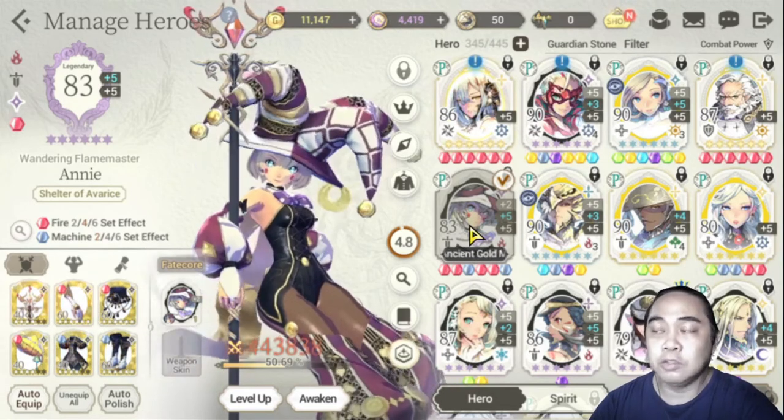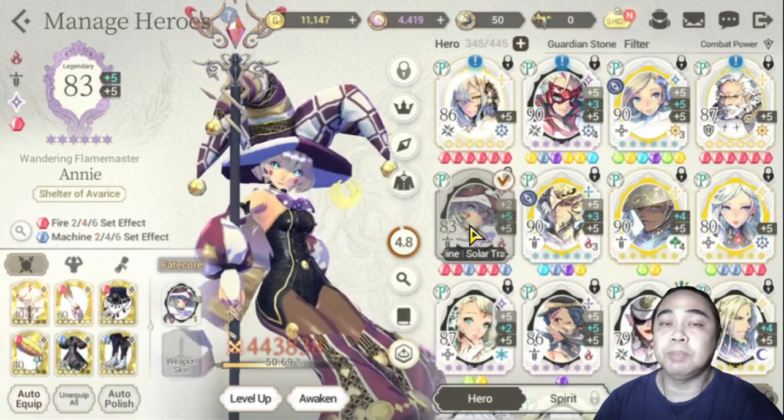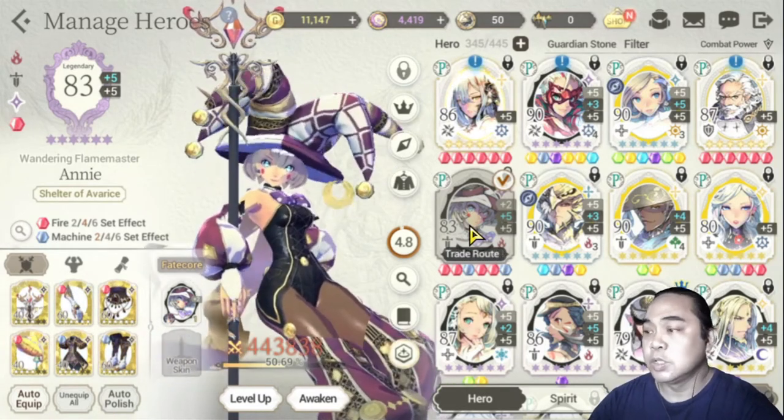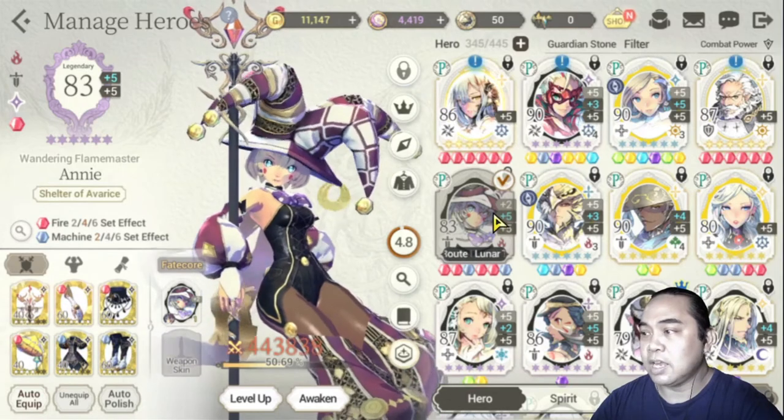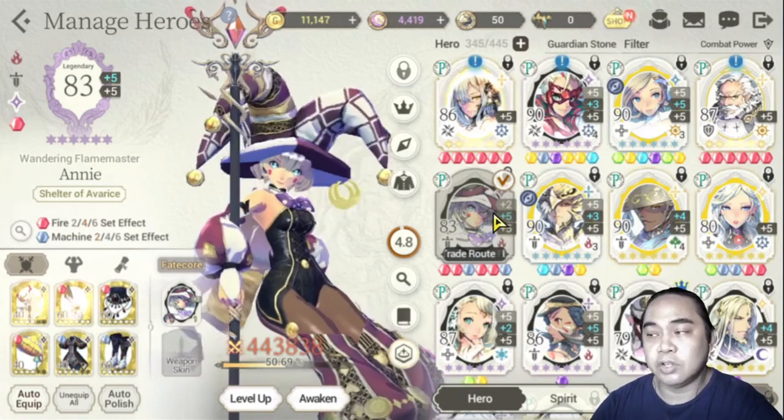I needed Annie to replace Zeon, who I had in my PvP team before. Now Annie is in that spot. I equipped her with fated gear, though I haven't changed the colors yet.